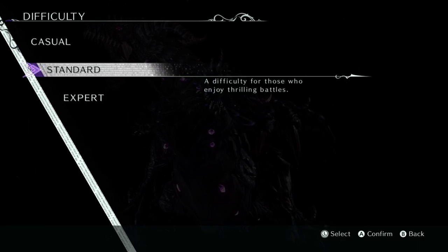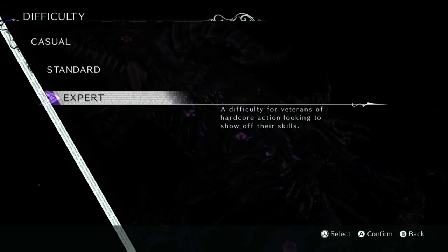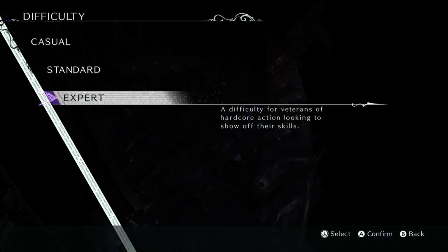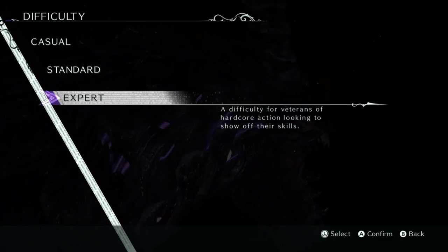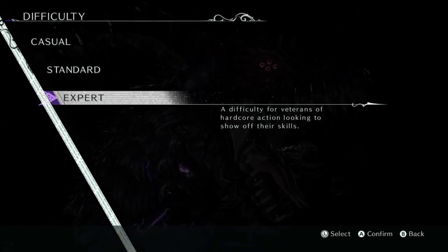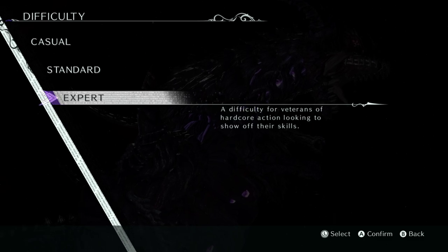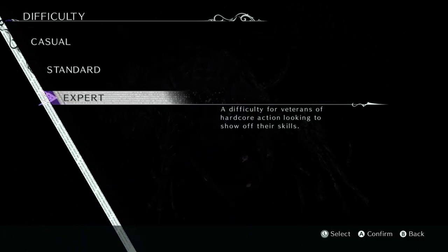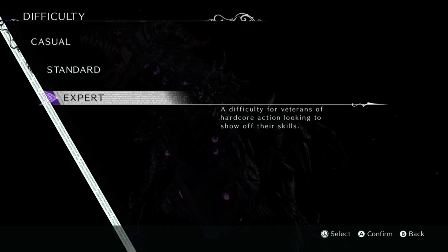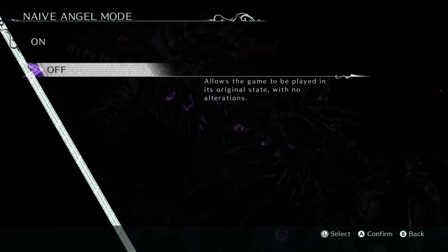Casual difficulty is for those simply looking to enjoy the story - scores won't be uploaded to the rankings. Standard difficulty is for those looking to enjoy thrilling battles. Expert is for veterans of hardcore action looking to show off their skills. The way I usually do my let's plays, I do them on normal or standard, but I'm feeling a little ballsy today, so I think we'll go for Expert. I hope there's another difficulty option after we beat the game, because if this is as hard as it gets, we're gonna have a hard time. I don't know if you guys are familiar with Infinite Climax in Bayonetta 1 and 2 - it's not easy.